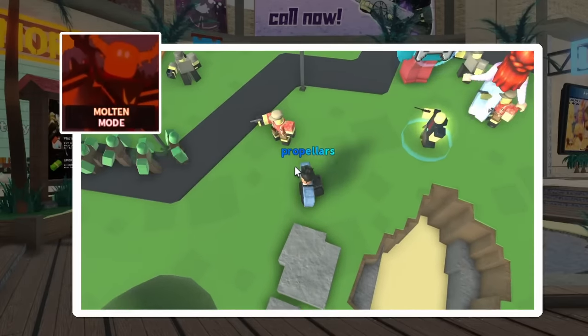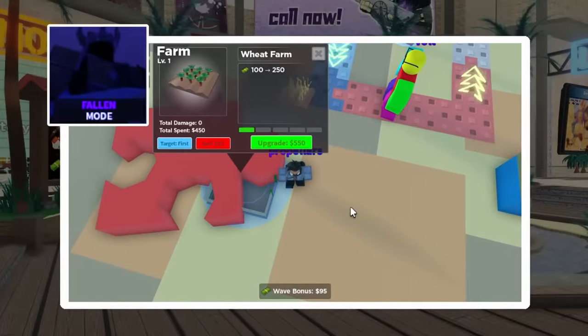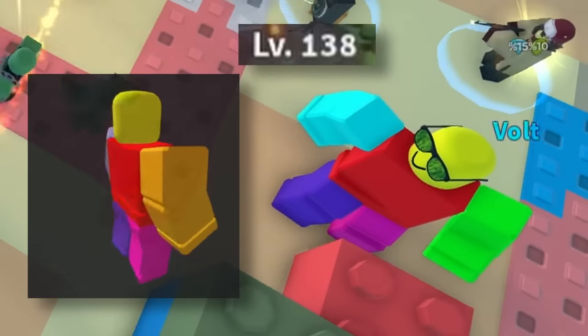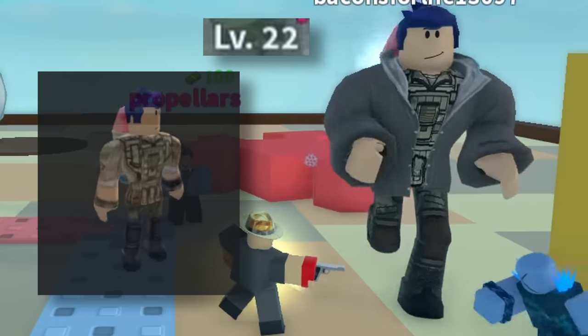Since molten was going so well, I wanted to step things up a bit with a fallen run for the slightly increased rewards. So I got into a quad game on toy board, with one high level teammate, one level 0 teammate, and one somewhere in between.